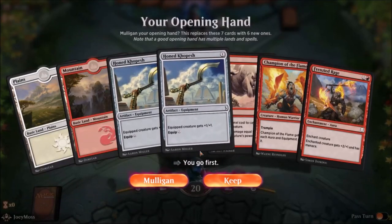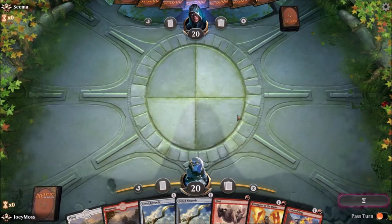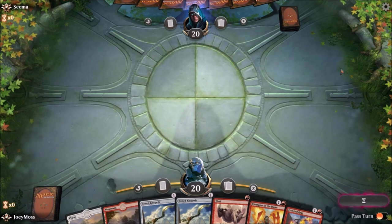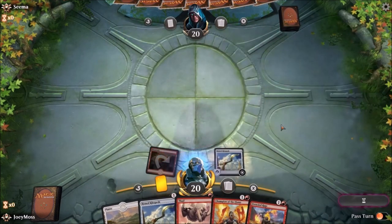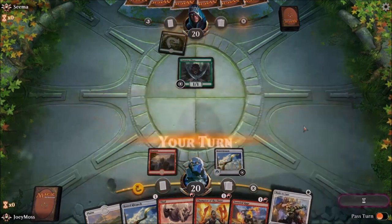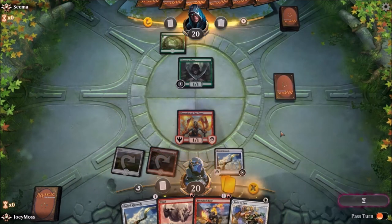Let's see what we're up against. We got the Champion of Flames, Honed Kopesh, Frenzied Rage - this looks solid, we're gonna keep this. First things first, let's drop a land and then put down the Honed Kopesh. The good thing about that equipment is we can get something down first turn - that's important. This is a good matchup because if he's just running mono green, he's not going to have any removal. Slap down the base, baby - Champion of the Flames!